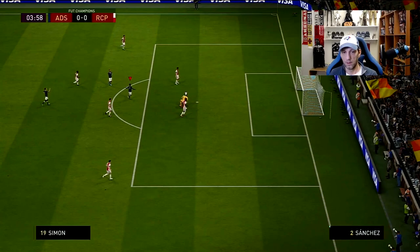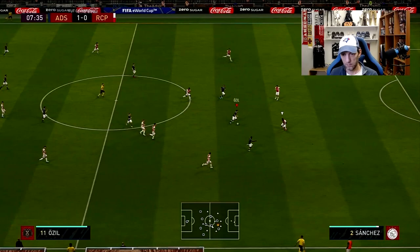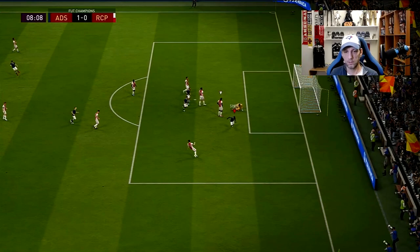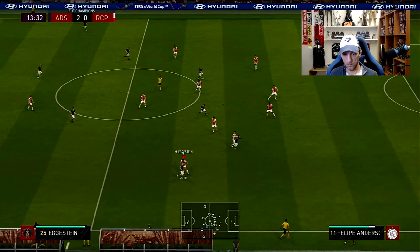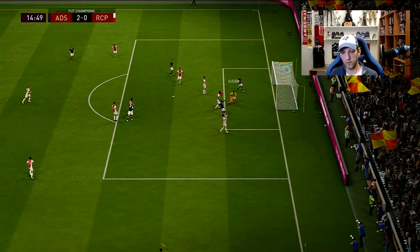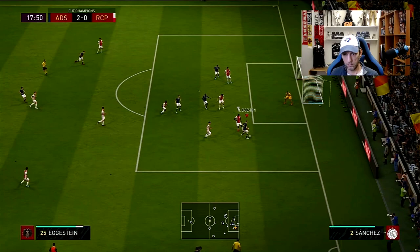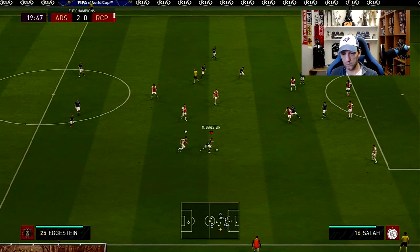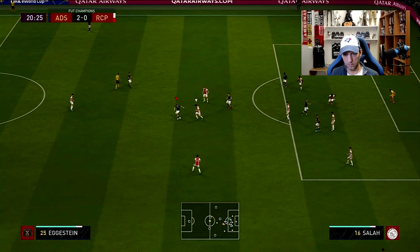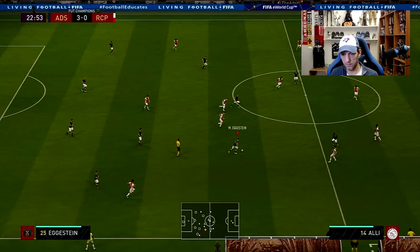Game one gets underway. Eggstein makes a nice steal right away, and we go 1-0 up quickly. Another steal, good pass, and Simon scores a great goal — 2-0. He's getting into good positions but his finishing is not there; several attempts go wide or off target. He does show good composure holding the ball and picks up an assist on a goal by Ozil. He's dribbling well and continuing to press forward.